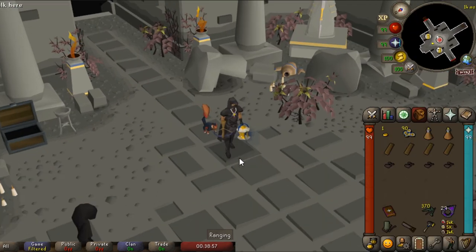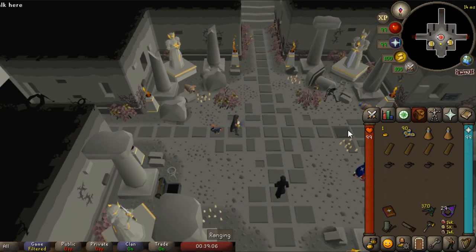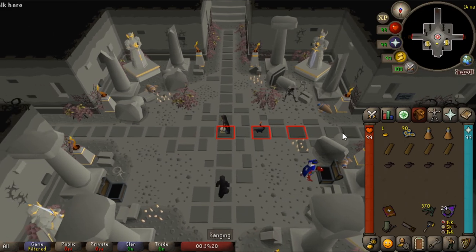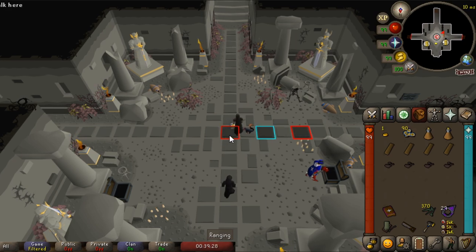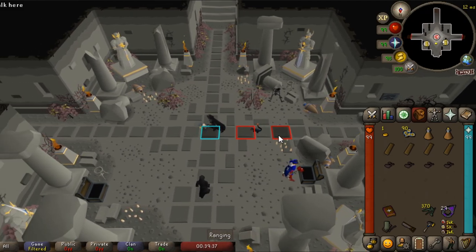Now that you have the appropriate plugins inside your RuneLite client, let's show you what you're going to need to use them for. The way movement works in this game is when you click and you're running, you're actually moving every other tile. Let's say I'm clicking from here to here — the game will actually only read that I'm on this tile and this tile. If I turn on the true tile indicator, it will show that my character is actually running every other tile.